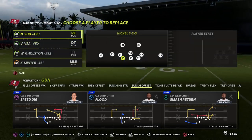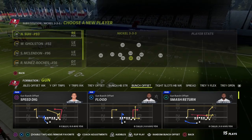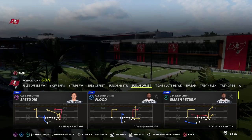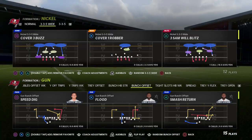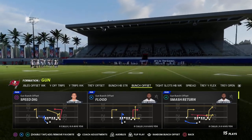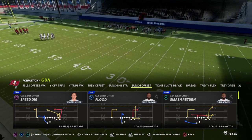As you can see right here, I am in the 46 playbook with the meta defense up here, and we're just going to take a look at how this concept can be very effective against the double Mabel meta. Let's make sure I've got my audibles set — the Mike blitz, cover one robber — everything that we need.